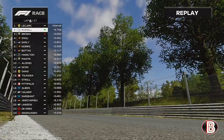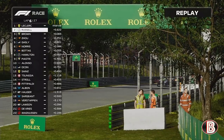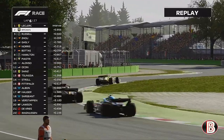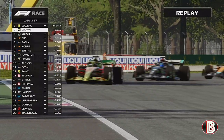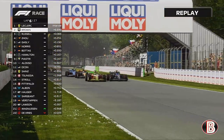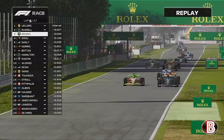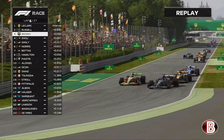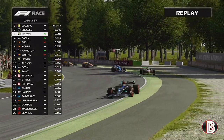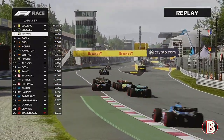Here comes George as we head down the back straight underneath the old banking towards the Ascari chicane again. George is on the inside of us, we hold around the outside — nearly sideways going through the Ascari. That gives us a bad exit and George has another opportunity to overtake us into the Parabolica. George gets us. Joe tries to get round our outside and we push him while Gasly gets back past the McLaren.